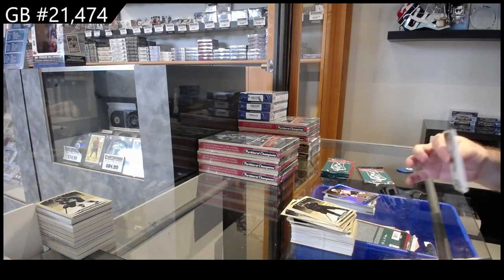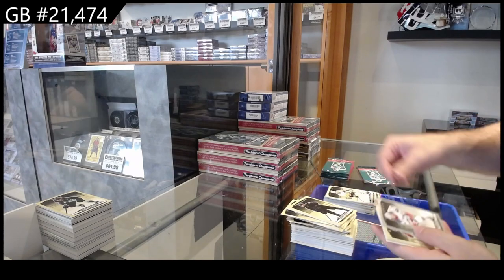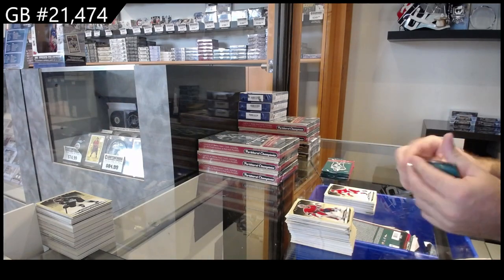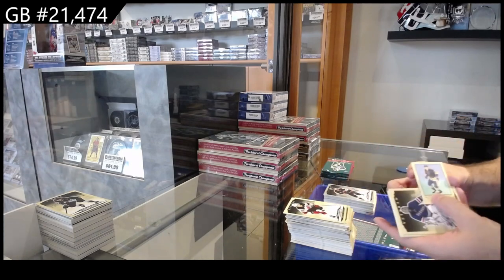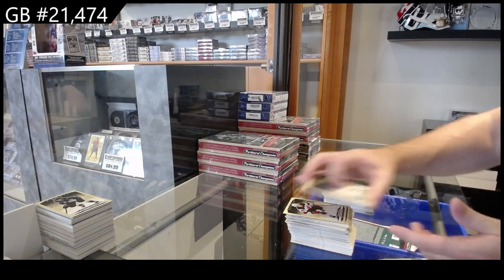That product sold out pretty quickly. Rookie of Kostelich for the Sens, Pustinen for the Penguins, silver of Panarin for the Rangers, Bergrin for the Red Wings rookie. Silver of Fiala for Minnesota and a Brett Hull mini for the Blues.